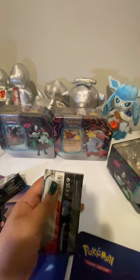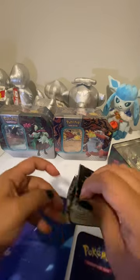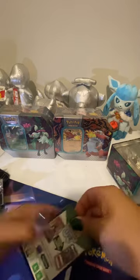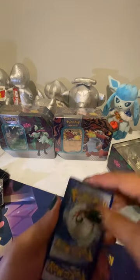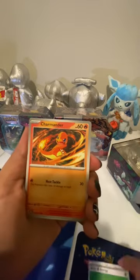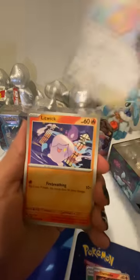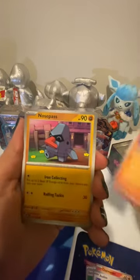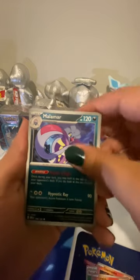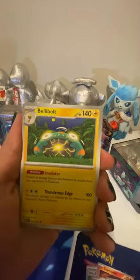Alright, last pack — let's get this opened up. Move this code card aside — one to the front. Grass energy, Charmander, Audino, Litwick, Nosepass, Malamar, Grumpig, Bellibolt.